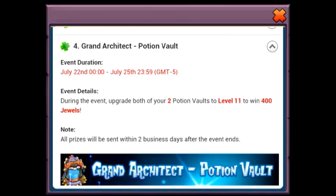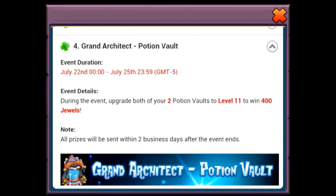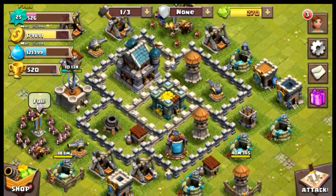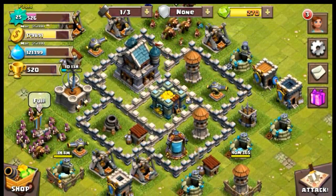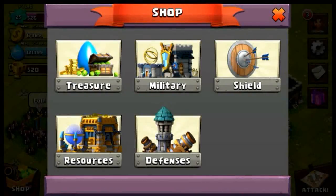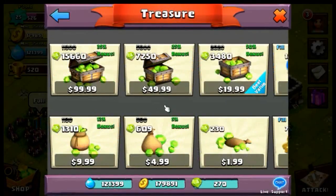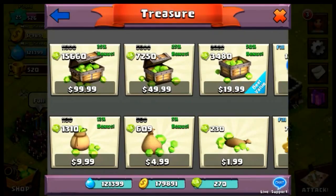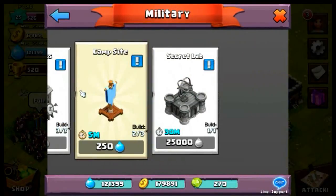The last way to earn jewels today is by upgrading two of your potion vaults to level 11, which I obviously can't do since my town hall is still level 5. At the bottom left there's a shop icon where you can buy jewels, fill up your potion vault, fill up your gold vault, and so on.